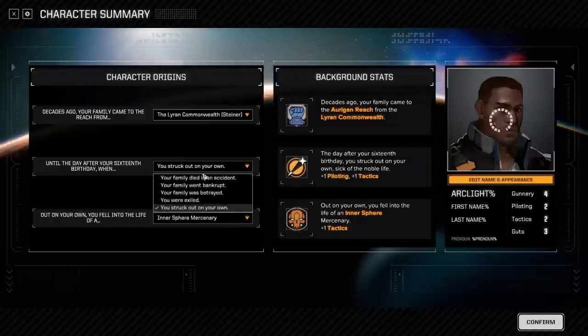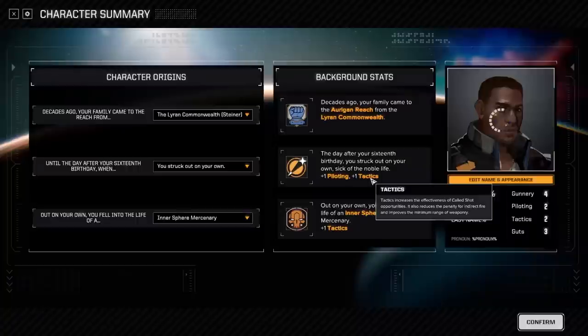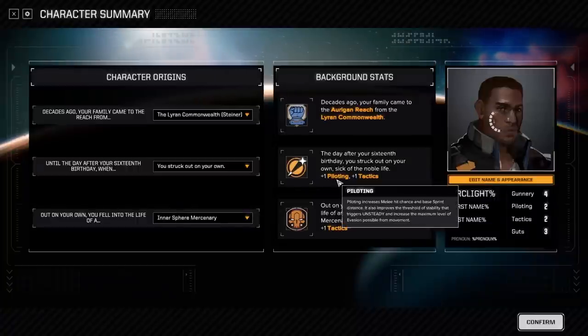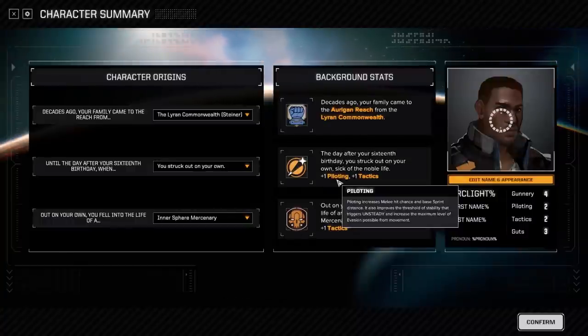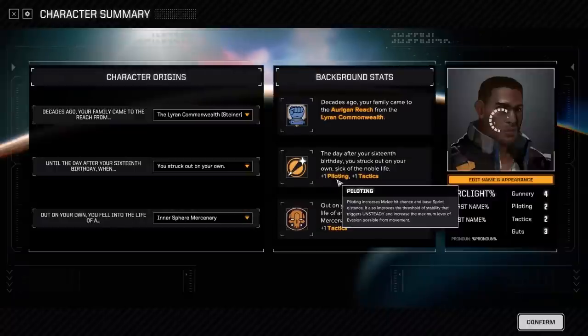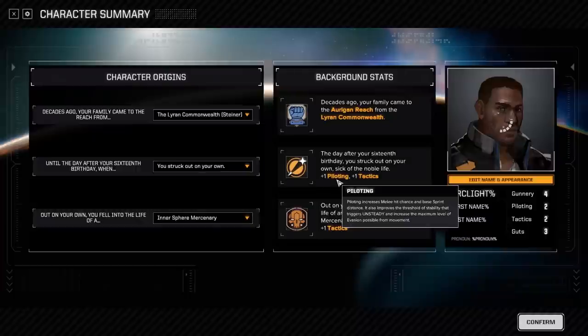These will dictate what your skills are going to be. For this game, gunnery is going to be very important — and the reason why is because at the very beginning it's going to be tough to hit anything. The biggest struggle I had when I first started Rogue Tech was the much lower chances to hit. It's based off your gunnery and a variety of other factors like whether you sprint. You can sprint and fire in this game — you can't in BattleTech, but here you can. If you sprint and try to fire, your chance to hit will be lower. Walking and firing is lower; standing and firing is okay.